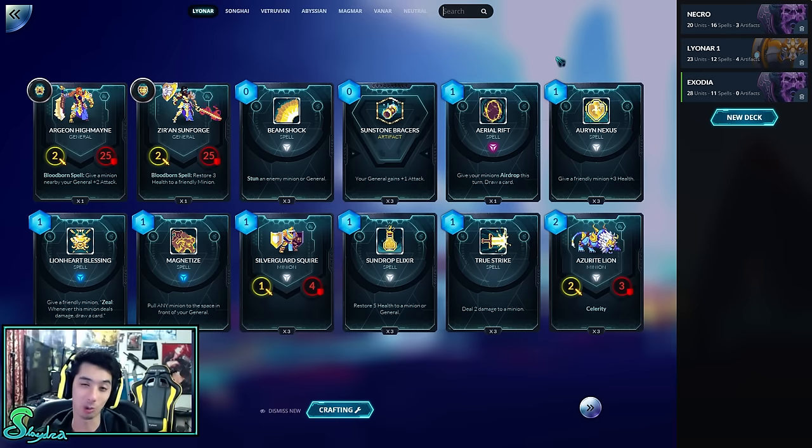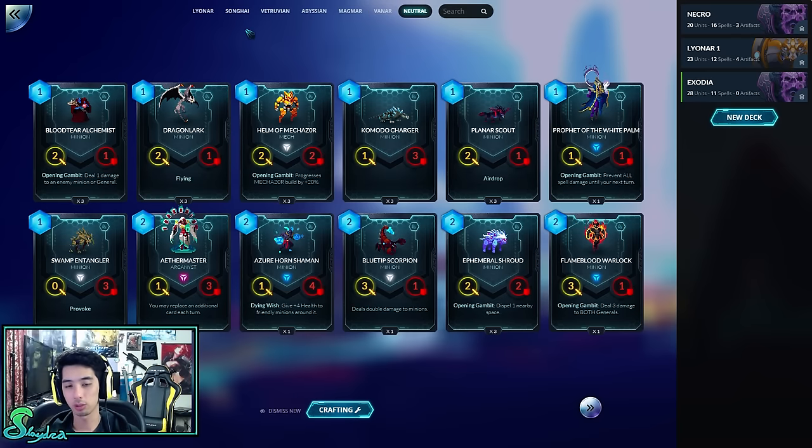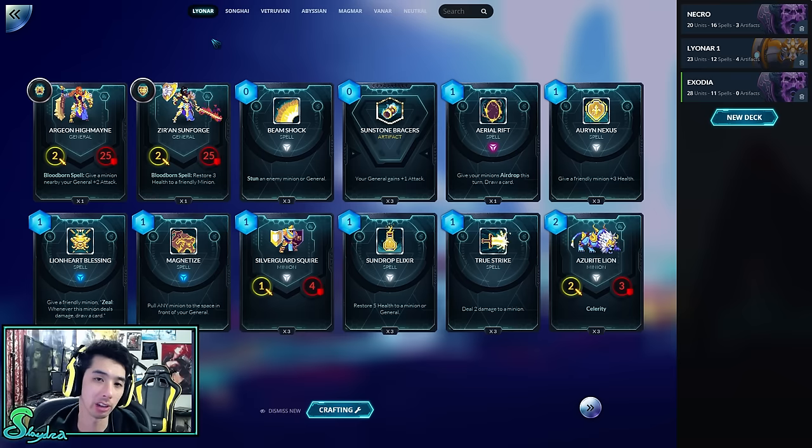I hope this game makes it to eSports because it's a blast to watch and play. There are six factions as of right now — I'm sure if the game gets popular they'll add more. The factions are: Lyonar, Songhai, Vitruvian, Abyssian, Magmar, Vanar, and Neutral. Neutral means you can run it in any deck. I'll give you guys a brief introduction to how each faction plays, and I'll also be doing beginner deck profiles in future videos.